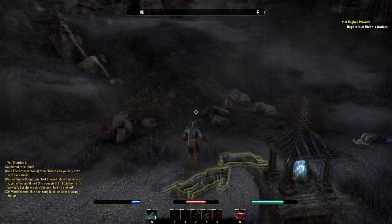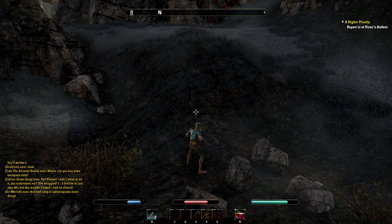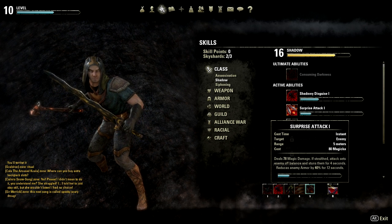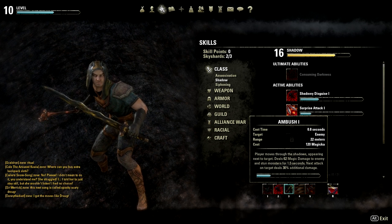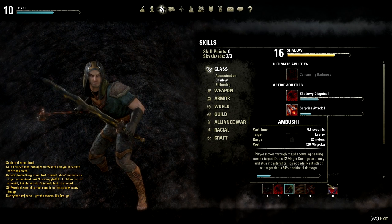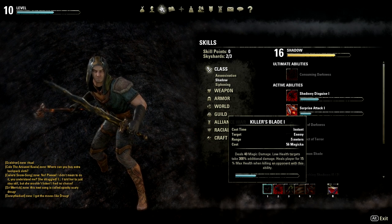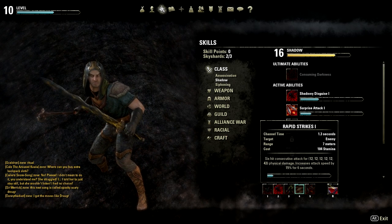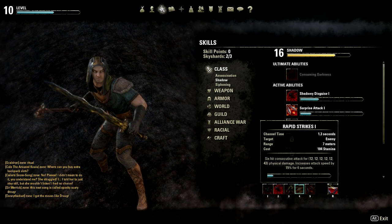So as you can see, you want to go stealth first, open with Surprise Attack for heavy damage and a stun, then use Ambush teleport slash. If you have the extra damage, follow that into Killer's Blade, Deathstroke, or if you're out of Magicka already, Rapid Strikes.